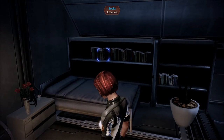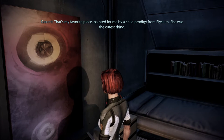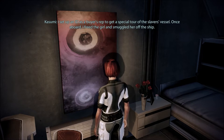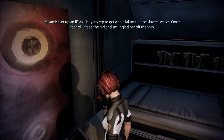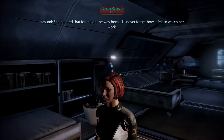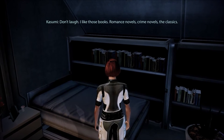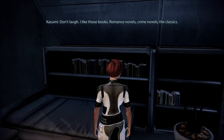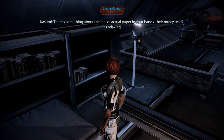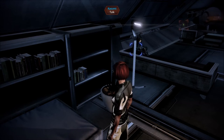I guess Keiji is the partner she had. That's my favorite piece — painted for me by a child prodigy from Elysium. She was kidnapped by slavers who hoped to sell her on Omega. I wasn't about to let that happen. I set up an idea as a buyer's rep to get a special tour of the slavers' vessel. Once aboard, I freed the girl and smuggled her off the ship. She painted that for me on the way home. I'll never forget how it felt to watch her work.